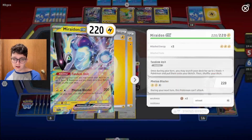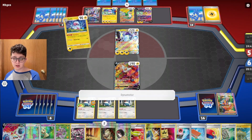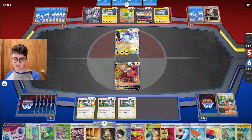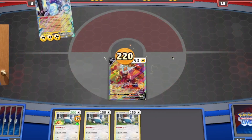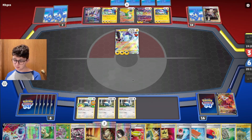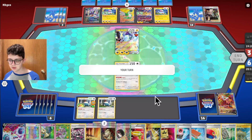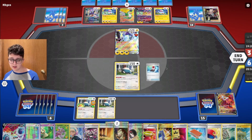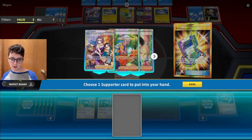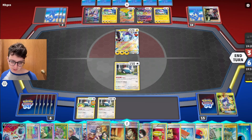My opponent is probably going to attack with Miraidon so I don't need to spend Boss next turn — it's just stuck. If it can't retreat it can't attack, thanks to Photon Blaster, so they need to switch to attack anyway. I can just chill with Snorlaxes in play. If they have three more switches they can still win, so it'd be nice to get Misfortune Sisters to mill a couple of those.